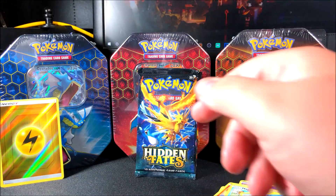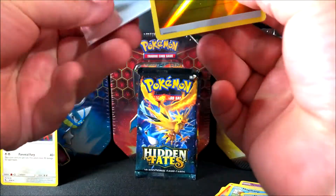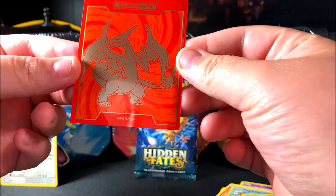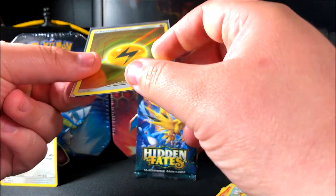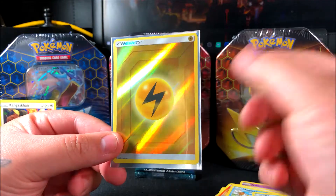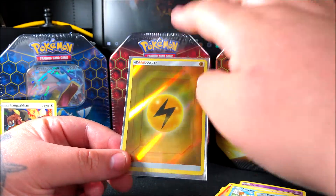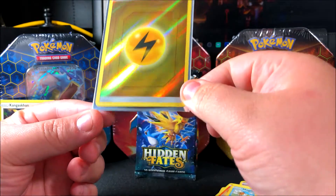Our final rare is a regular rare Kangaskhan — nothing special, probably worth just a buck or two. I'm going to sleeve it up anyway. These are sleeves from the Evolutions set. I like doing it the opposite way — opening at the bottom — because when I put them in my binder, if something spills or even dust gets in, it won't reach the actual card since the opening is facing down. It sticks out a little bit for extra protection.